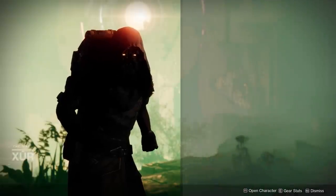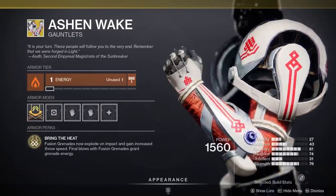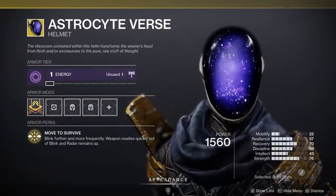Xur's at Watcher's Grave. Featured Exotics: Allow me to break the ice! Monarch — Player's Best Friend. Throw Hot Fire. And the only way to make Blink tolerable.